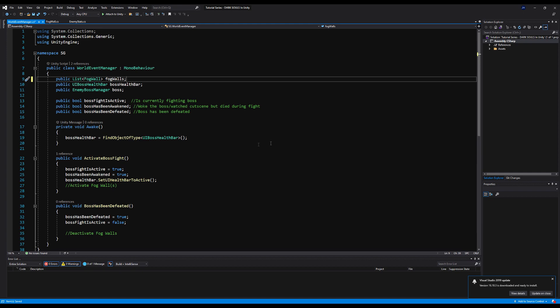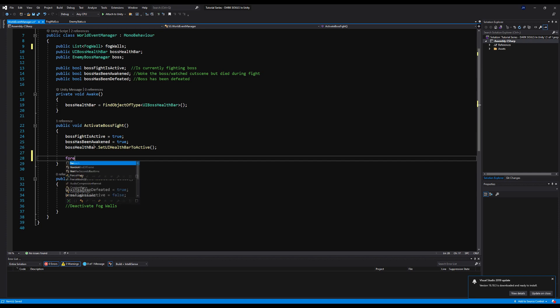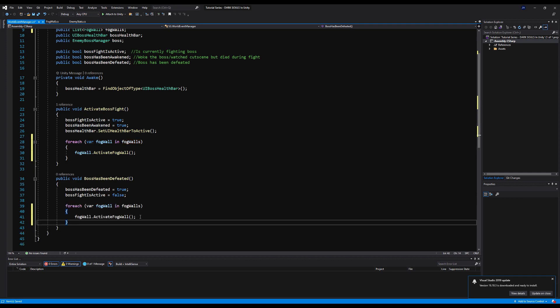Let's make a public list of FogWalls called 'fogWalls' in case you have multiple in your scene - maybe you have multiple entranceways. We'll make a for-each loop: for each fog wall in the fogWalls collection, we say fogWall.ActivateFogWall. That references the list up here and for every fog wall added to that list it will activate them all. We can copy this down and paste it, saying DeactivateFogWall when the boss has been defeated. Let's save that.